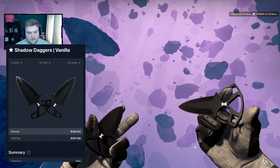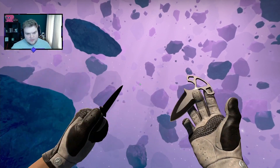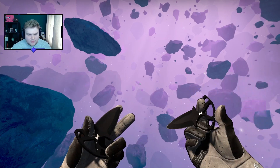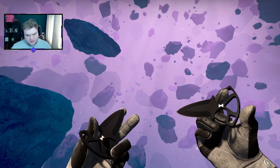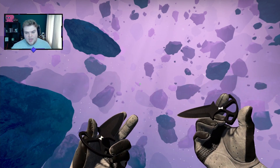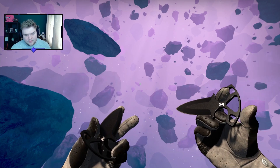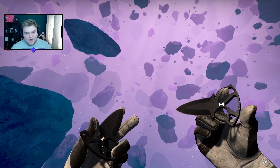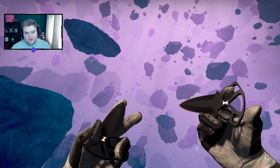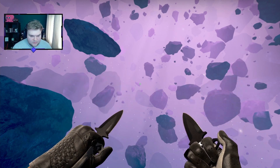Vanilla knives in general are a super good option, and we have it here again for Shadow Daggers. Yes, Shadow Daggers currently do a weird animation where it moves your crosshair side to side — that's awful, and Valve should have fixed that years ago. In Counter-Strike 2 this is fully fixed, so you won't have that issue. Plus, vanilla knives in Counter-Strike 2 look so much better, and these all-black Shadow Daggers just look insane. If you want one knowing it's going to be better in Counter-Strike 2, this is definitely a good choice.